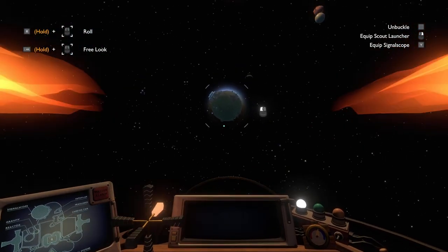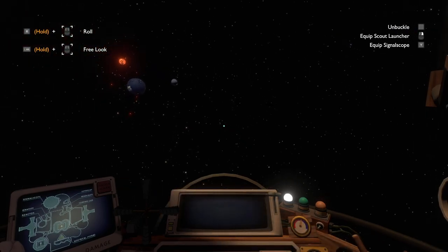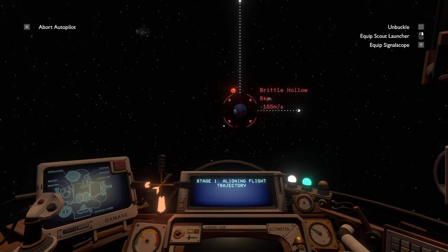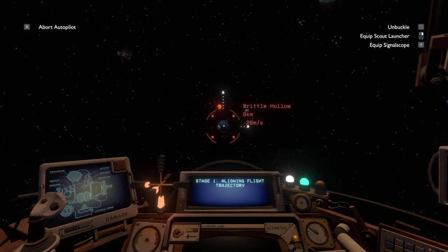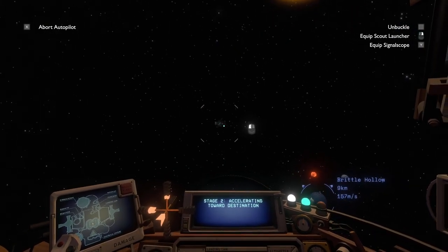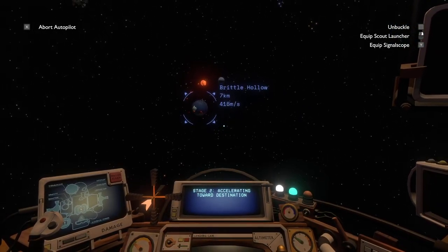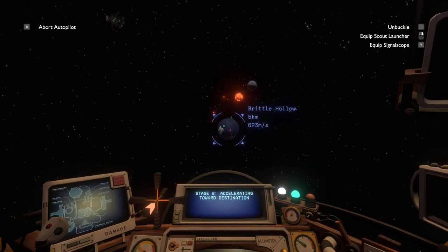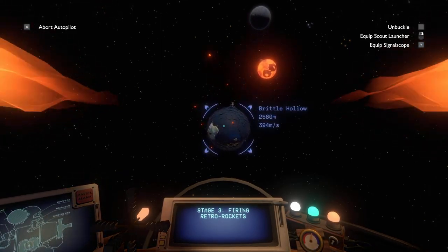That's Timber Hearth. Hollow's Lantern is definitely dangerous. There is Brittle Hollow, and there's also Dark Bramble. When we go to Dark Bramble, there's something I want to try — I want to put the scout into the Seed and then check out where it is on Dark Bramble. I feel like there's definitely some value in that.